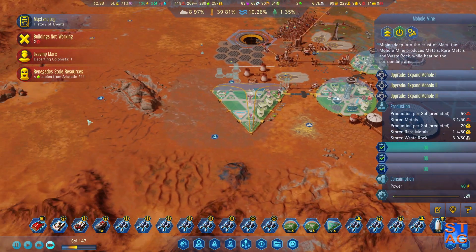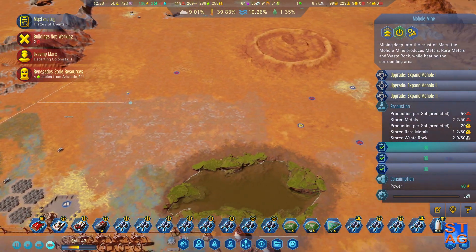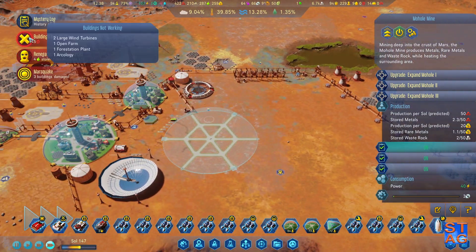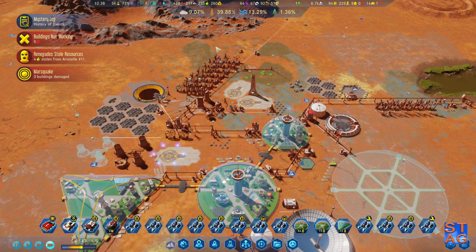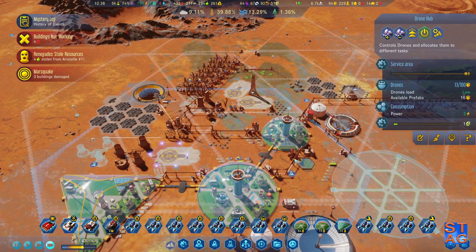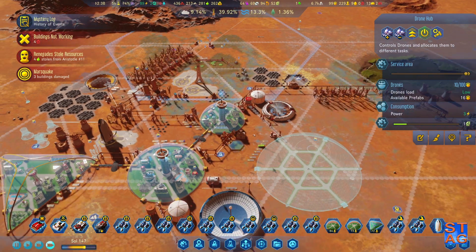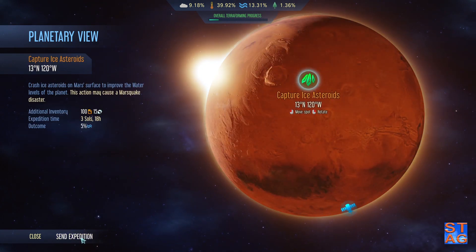I think putting another lake down makes a lot of sense — I think I put one like way up here. The rocket returned after successfully steering the asteroid to the surface. We were congratulating ourselves when the distant thunder indicated the impact. So we gained three water, lost five drones, and just started a Marsquake. Three buildings were damaged. The Arcology was damaged. And of course we actually have a bunch of extra drones — 13 there, 27 there, 10 there. Now we'll go ahead and do the capture ice asteroids mission again.